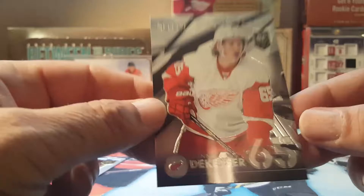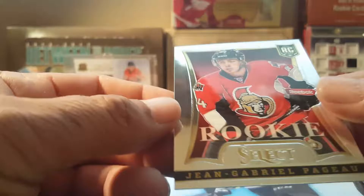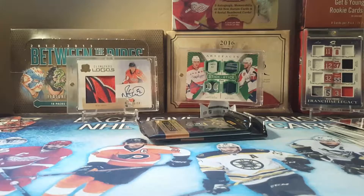Select Future insert — Danny DeKaiser, number 65, not numbered. Rookie insert, and another rookie insert of Jean-Gabriel Pageau.